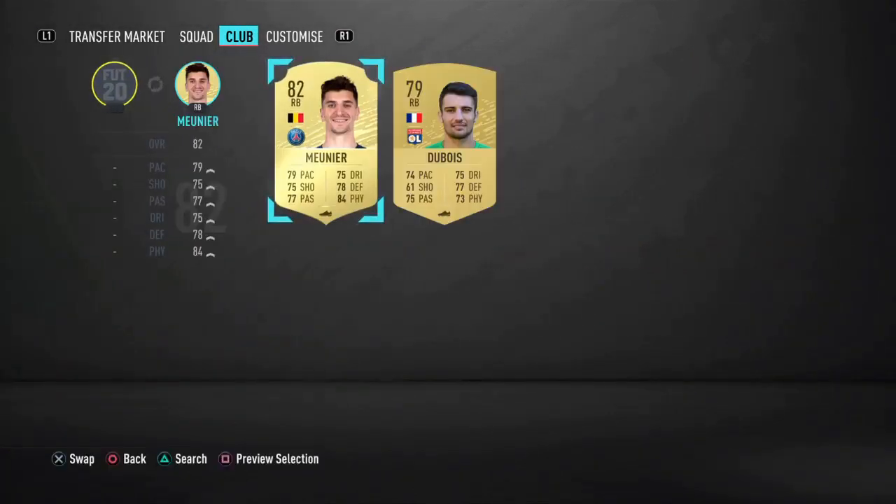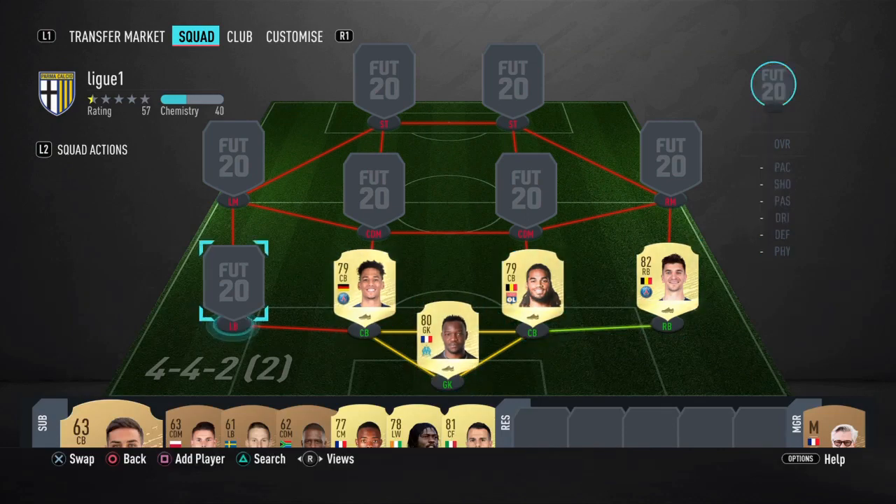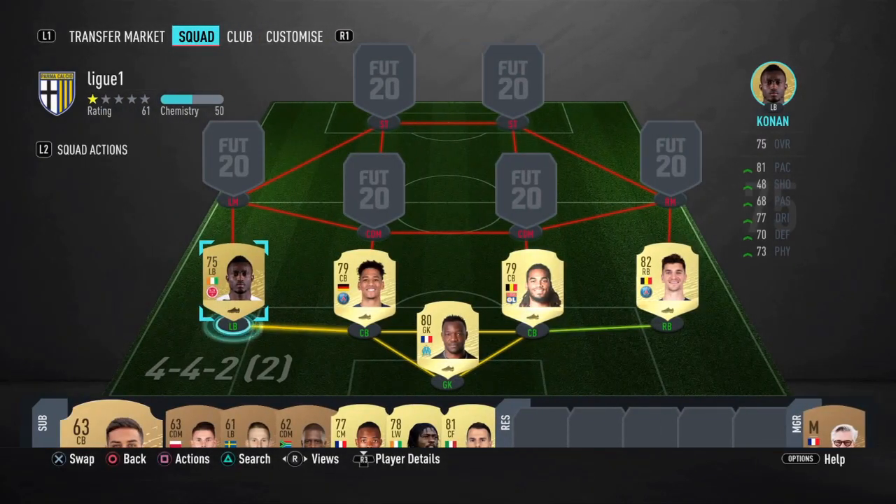For the right back, I don't see a better option to be honest — Munier for me is the best. He's big, strong, and not even that slow, so he's going to be okay. Going to the left back, it's going to be Conan. There are not a lot of options here to be honest.